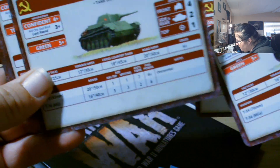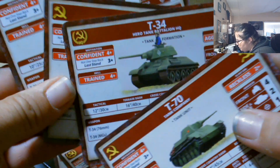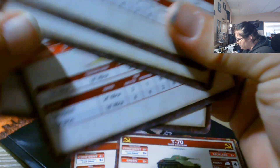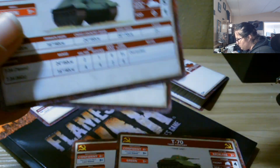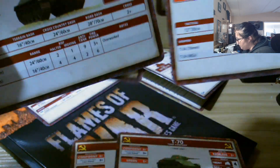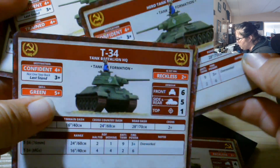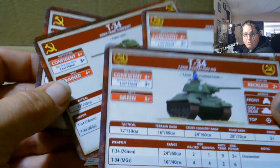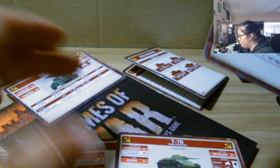The decals are for: Katyusha rocket, T-34, T-70, and BA-64. There are two T-70s, one rocket launcher, and I've got two headquarter T-34s and two standard T-34s — which is kind of cool because I have a whole bunch of T-34s.